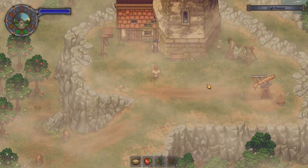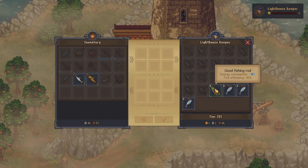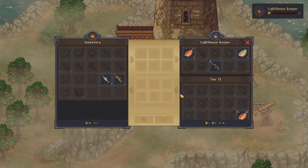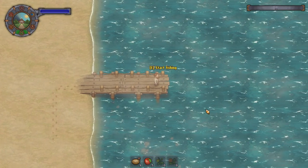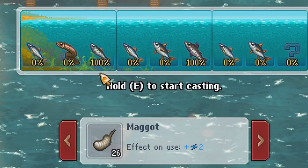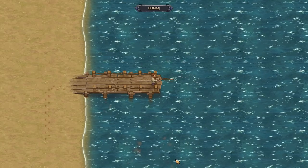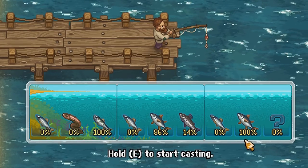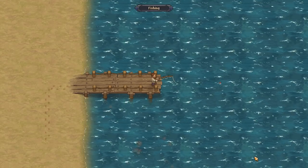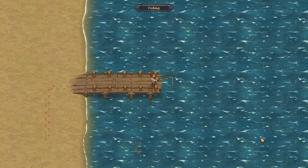Now let's get into more detail and show you what fish you can catch using the great rod. This is sold by the lighthouse keeper once you have tier 2 unlocked with him, which will happen super quickly once you start selling all your fish to him. The great rod costs 3 silver and gives you better efficiency, reducing the energy cost per cast. Back to the sea — with this great rod you will find three new species: sardines, which you can easily catch using maggots at close range; salmon, where maggots at medium range give a better catch percentage; and tuna, which is harder to catch but sells for good money — best caught using no bait at medium range.